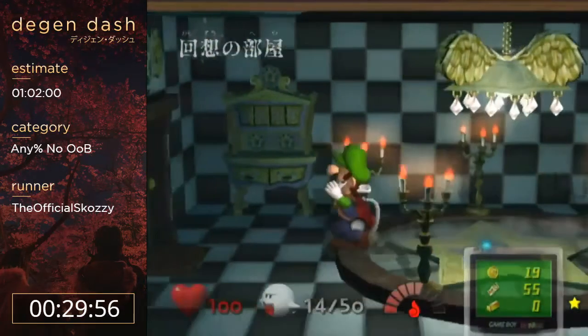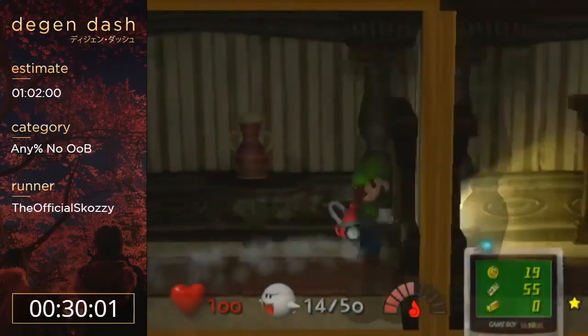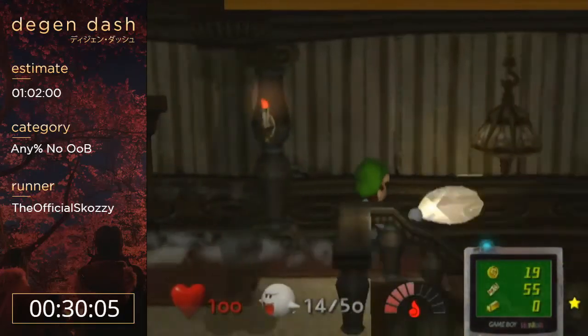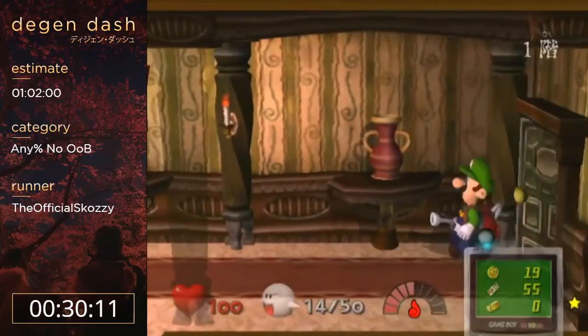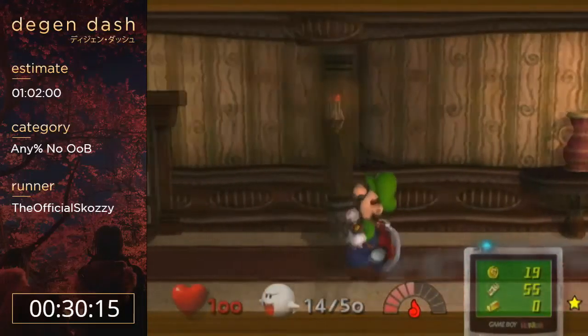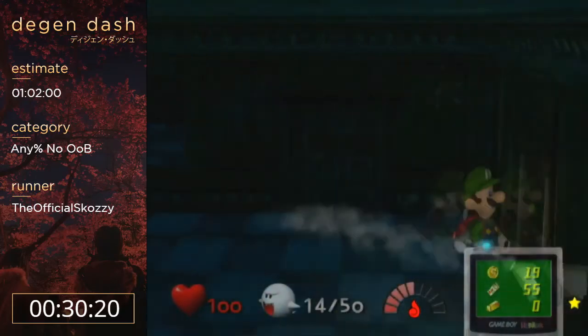We know that which object a boo hides in is decided when you enter the adjacent room, but we don't know what exactly causes it to decide certain spots. So Malio just did it by trial and error pretty much.